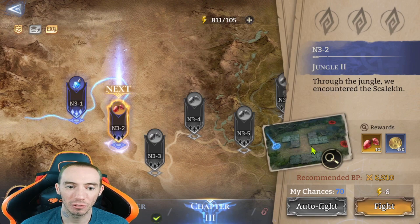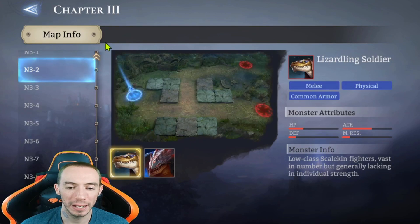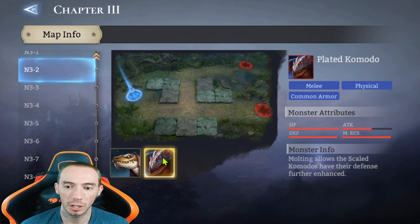Another tip: click the little hourglass icon right next to the rewards on the map. You'll get a detailed breakdown of the map info — the type of monsters you're facing and a breakdown of their HP, Attack, Defense, Magic Resistance, and what kind of armor they have. This lets you know what type of characters to bring — whether you need ranged damage dealers or magical damage dealers. For example, one enemy shows common armor with high defense, high HP, and high magic resistance.